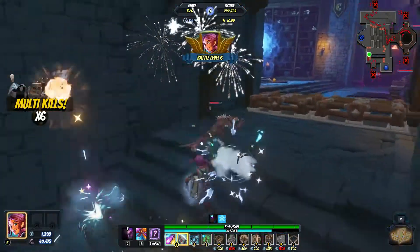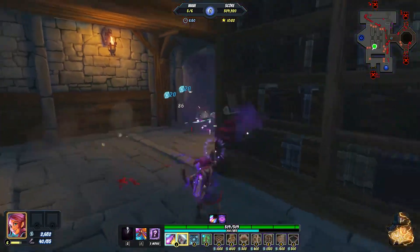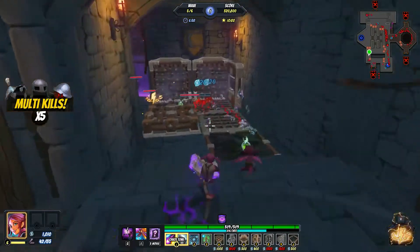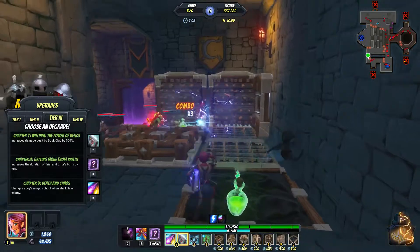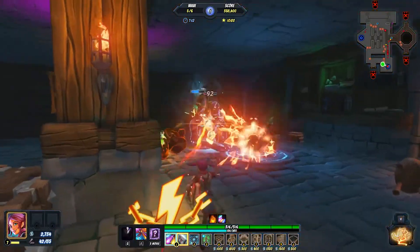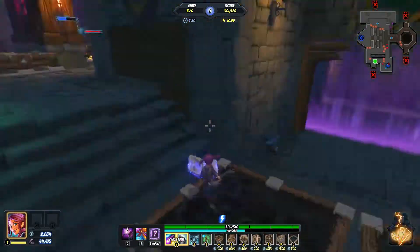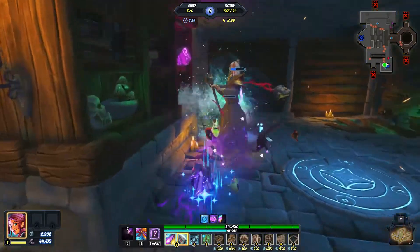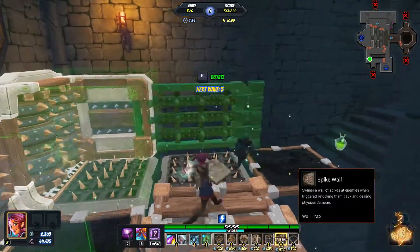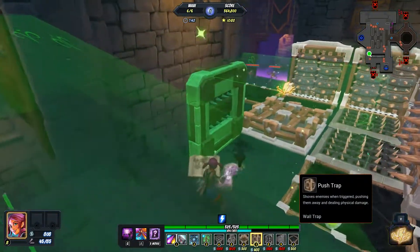Things going pretty well so far. Pesky runners - don't want those pesky runners getting through, they ruin your day very quickly. Put up a blister as well, might help take out the one or two that might slip through. Ideally we don't want any going through. Put some more slows along here. Up to the final wave, no mistakes yet - but there's still time. I made a really bad mistake the last time, so it's definitely still possible.